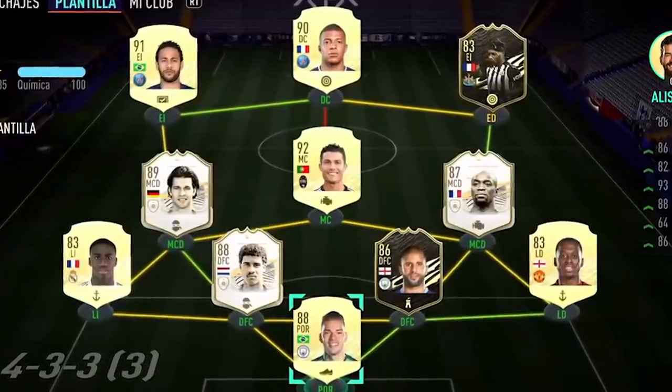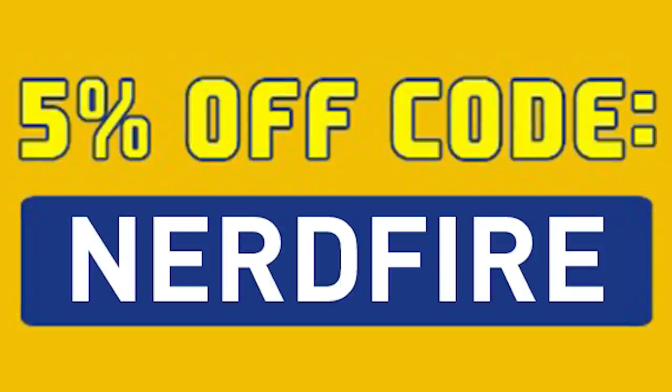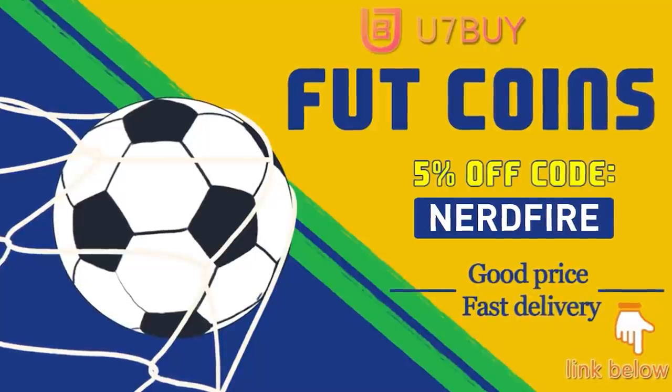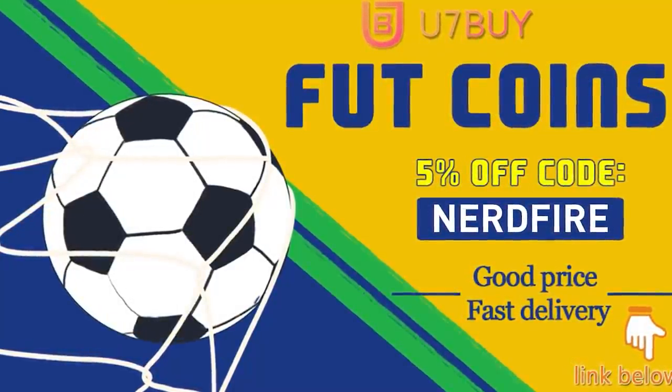Are you facing ridiculous teams and you're stuck with ones just like this? Well, look no further. Head over to you7buy.com and get yourself some FIFA coins using the code NERDFIRE at the checkout for 5% off your order. They are cheap, safe, and the most reliable, so make sure you go ahead and check them out and make your team better than ever.